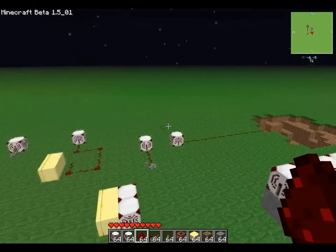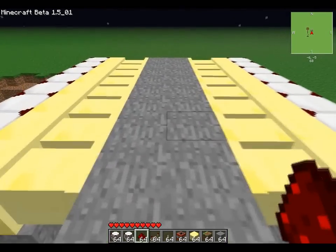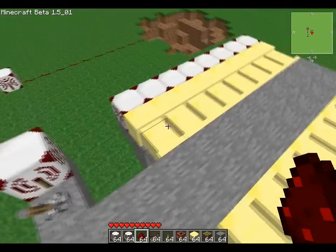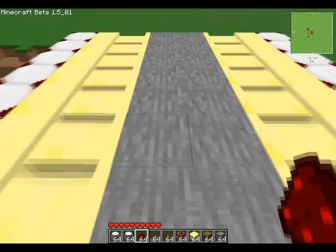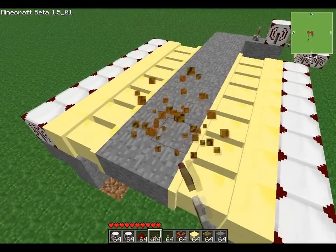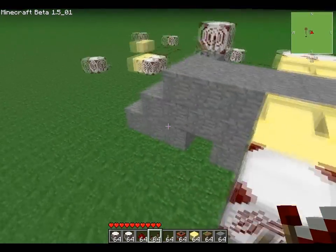My favorite thing to do in Minecraft with the piston mod is to build traps, build retractable bridges, time it perfectly — build contraptions that require redstone repeaters. Redstone is very limited on its own, and this wireless redstone block really helps out.